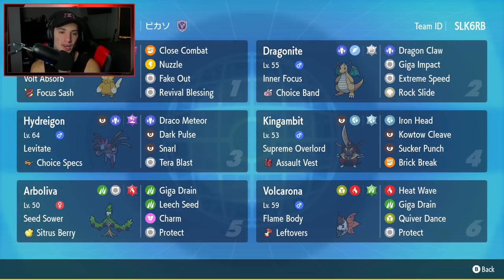Starting off in that top left corner, we have the one and only Palmat. Such a cool Pokemon — brand new in Gen 9. It is Electric and Fighting and it has a brand new move which is Revival Blessing. It can revive an ally Pokemon from the dead. This move is really cool and it's definitely going to change VGC. It has Volt Absorb as its ability, Focus Sash as its item, and it's got Close Combat, Nuzzle for Paralyze and Speed Control, Fake Out for Flinches, and Revival Blessing as the final move.